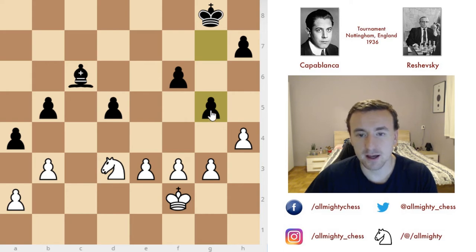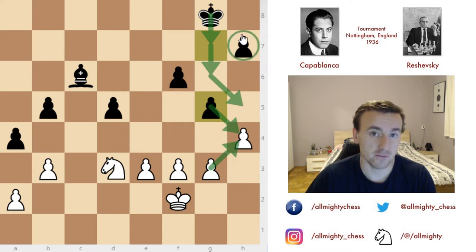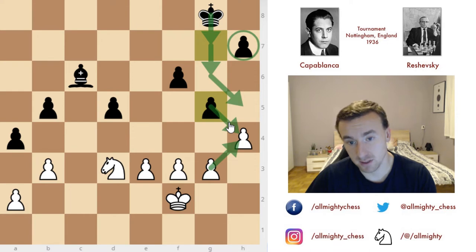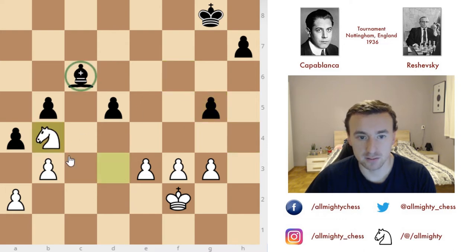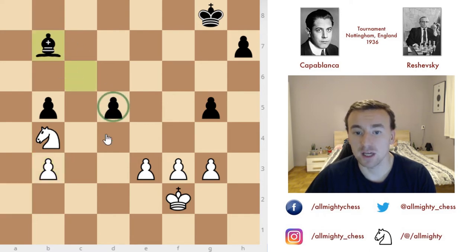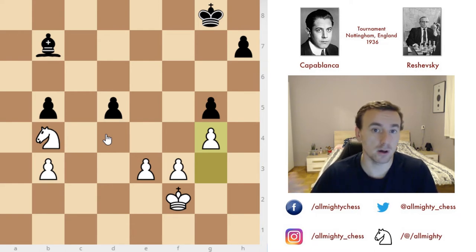First g5 — the idea of the g5 move is an awesome idea to create weaknesses in white's camp. White is pretty much forced to capture on g5, otherwise if he ignores the threat, pawn captures on h4, pawn captures, and the king can very calmly come to this side of the board and threaten capturing the h-pawn, creating a dangerous passed pawn — a definite advantage for black. So Capablanca captures, black captures, and we have knight to b4 attacking the bishop. Pawn captures on b3, pawn captures, bishop moves out of the way still defending the d5 pawn, and we have g4 — a very important move from white's perspective to continue the game and centralize the king.